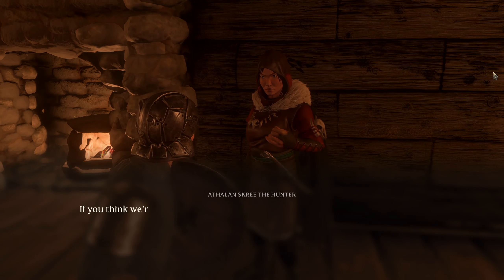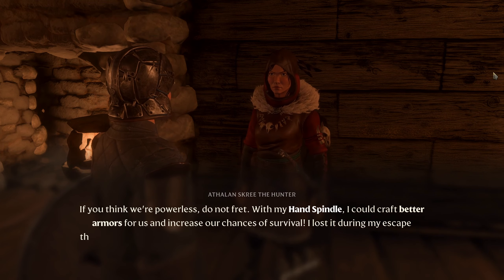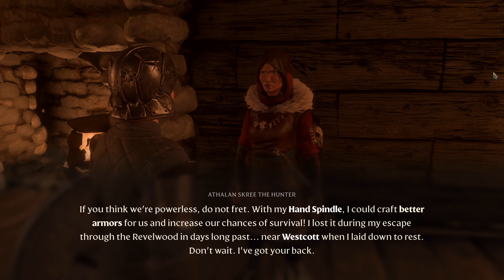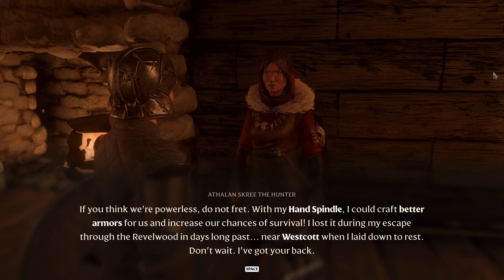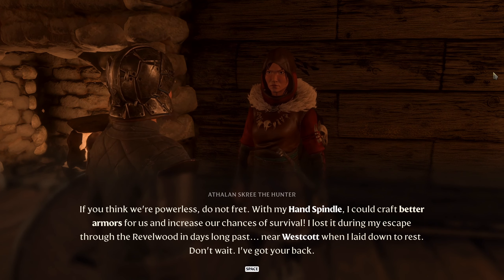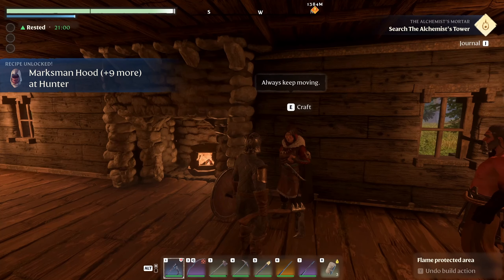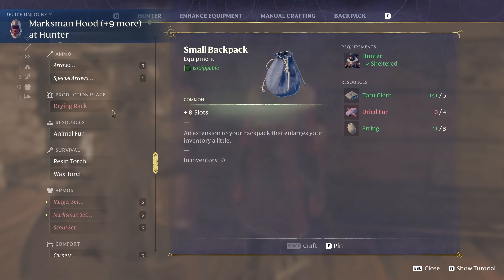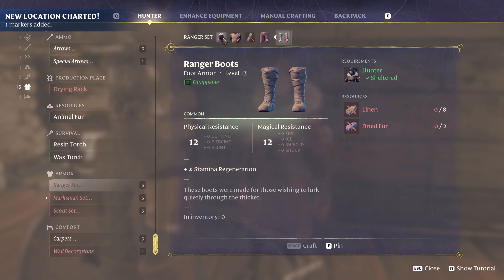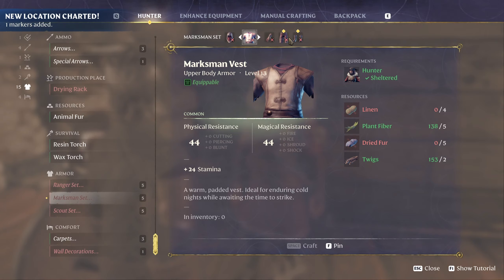'Lost hand spindle. With my hand spindle I could craft better armors for us all and increase our chances of survival. I lost it during my escape to the rebel ward in days long past, near Westcott.' We unlocked more stuff — Ranger set and Marksman set. That looks nice! We need linen.